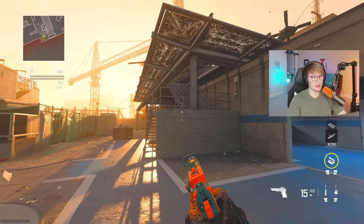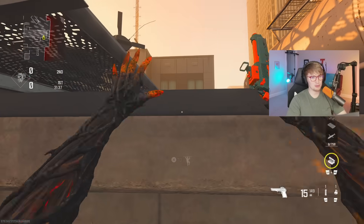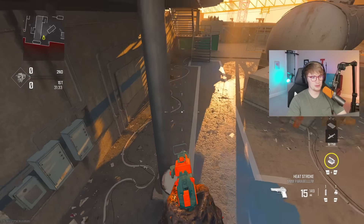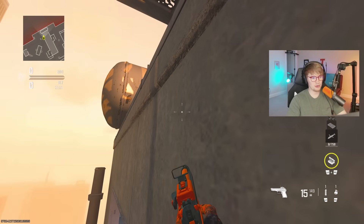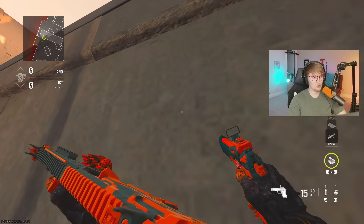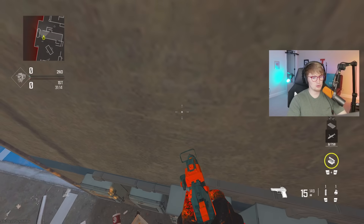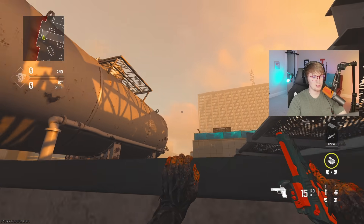There's a bunch of cool ways to get up to top heli besides using the stairs. One of them from this side is mantling on this before jumping up to the right. On the other side, you can hop on top of this generator on the right and then jump out on the left. Just be careful with that jump because if you stay all the way close to the wall and then jump up, you're going to get knocked off. What you need to do is back up just a little bit before you look to the left and jump up.